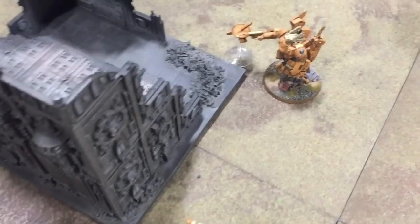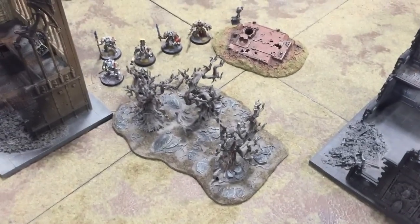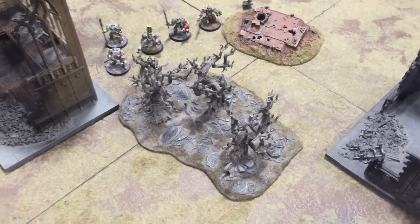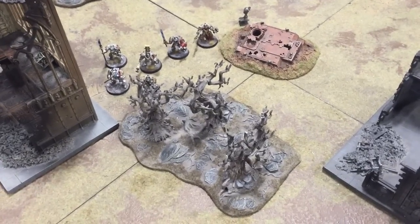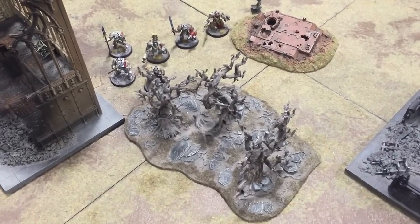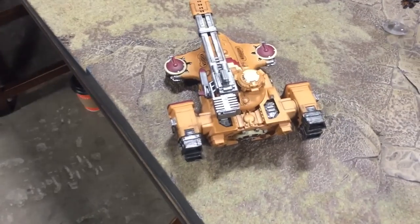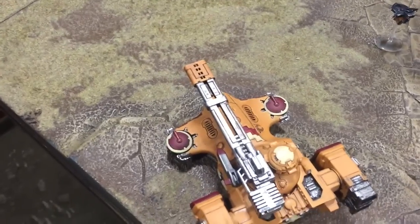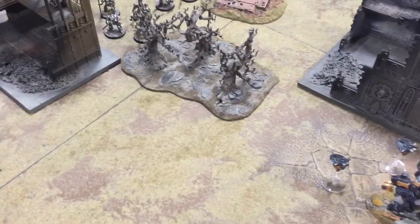The commander wiped out the strike squad down there. From the massed firepower we've killed three terminators, but the significant thing is the warlord is dead — he managed to get loads of Look Out Sirs but the one armour save he had to make himself he failed, which is pretty funny from this side of the table. That's Slay the Warlord added to the victory points. Down here they lost one squad member to the smart missile system; the railgun did what it always does and failed to hit. Those guys passed their morale though, so they're still in the game.